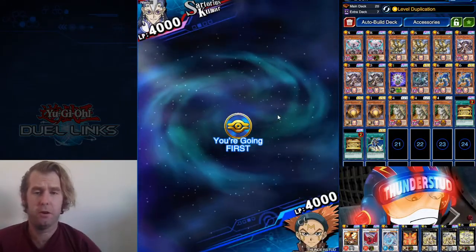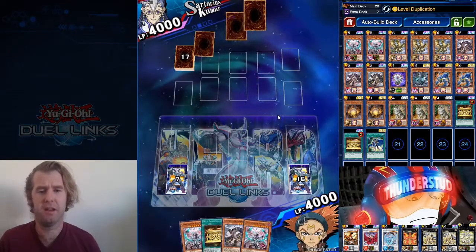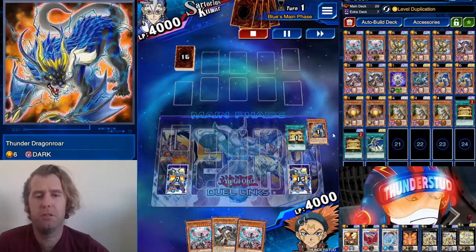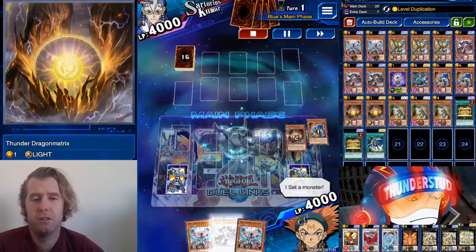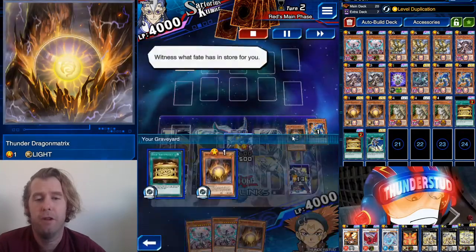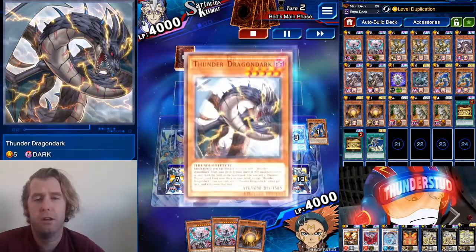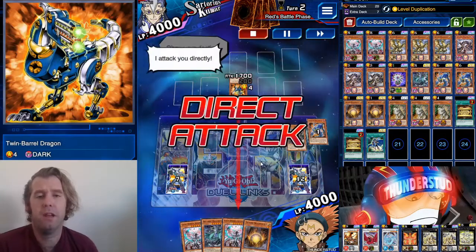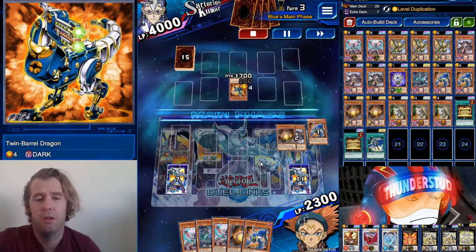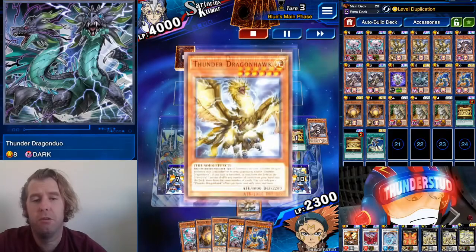Alright, here we are facing Sartorius going first. No extra deck with Master of Destiny means he's not using Parshath, which is okay for us. We start with Gold Sarcophagus, throw away Dragon Roar — that's our Matrix. We tribute Dragon Dark, which adds Matrix to hand, and now we have a light monster in the graveyard. His Twin Barrel Dragon destroys our Dragon Dark, and we get a search for Duo. He doesn't set any back row, so you know for sure he has Desperado Barrel Dragon.